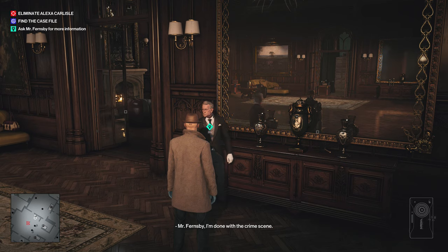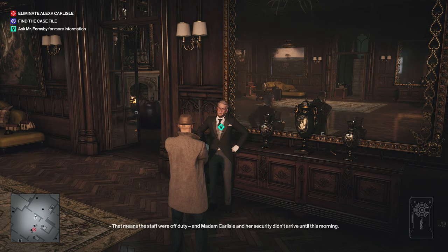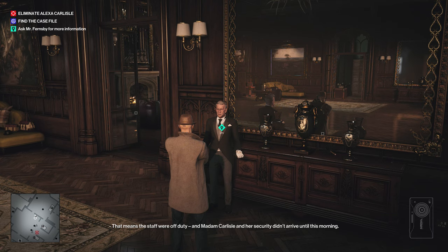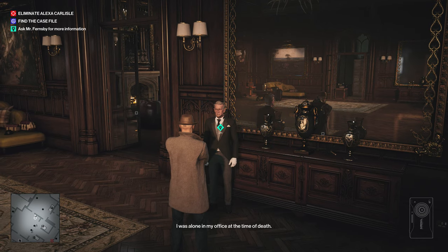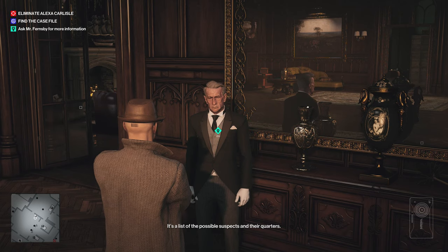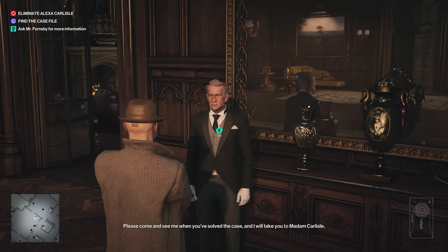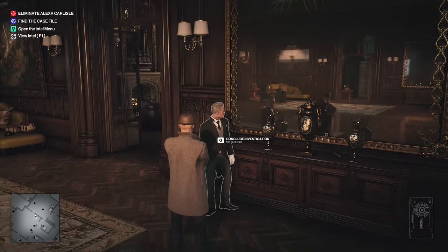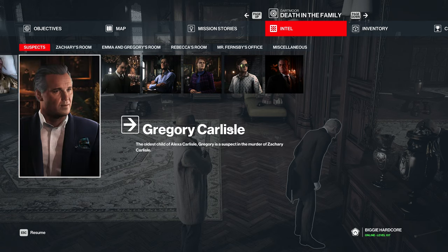Mr. Fernsby, I'm done with the crime scene. Zachary died around 10 o'clock last night, which means the staff were off duty, and Madame Carlyle and her security didn't arrive until this morning. That leaves Madame's family and myself as the only people here when he died. I was alone in my office at the time of death. Here is a list of the possible suspects. He does look suspect, but examine all the evidence. All the family members can be found close by each other, so I'd say deal with them first.